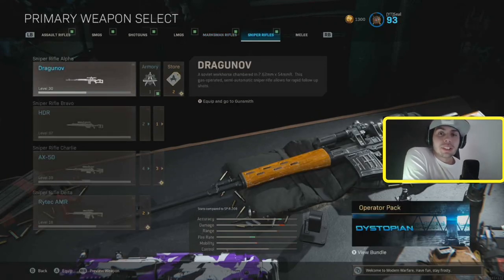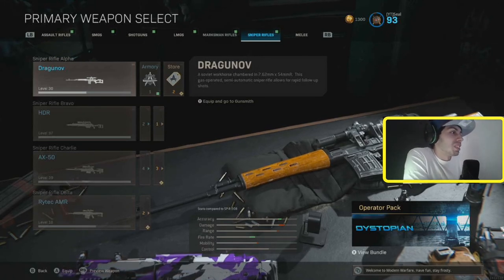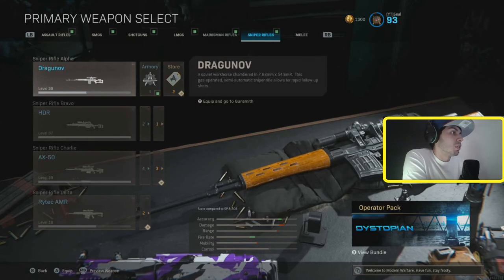The Dragunov is one of the worst guns in the entire game. I tried to make a video to see if it was actually usable, but this thing is garbage — it's trash, the worst gun in the game. If I pick this up in Warzone, I think I'd rather use my fists. I don't think I'd ever use this gun.